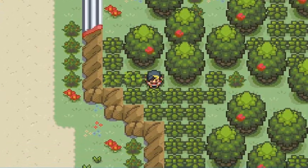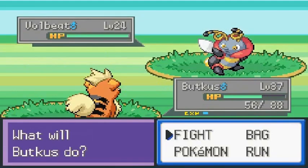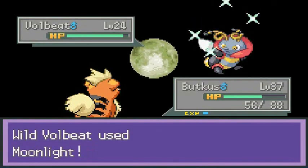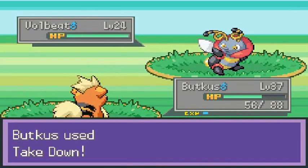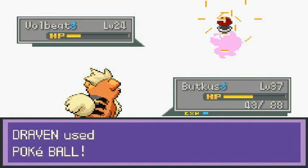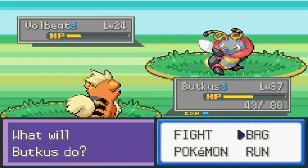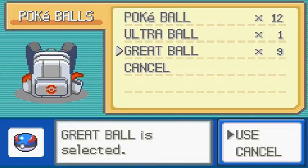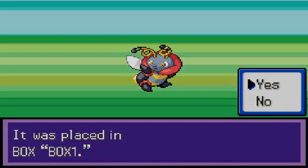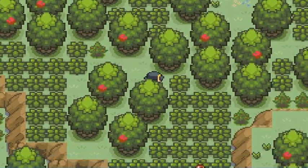I completely forgot Growlithe had Overheat. And would you look at that — it's a Volbeat! I'm going to catch it. Not very effective. There's Double Team — let's use a Great Ball. Yeah buddy, another Pokemon captured!